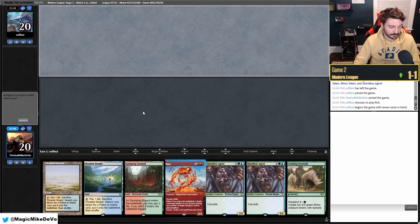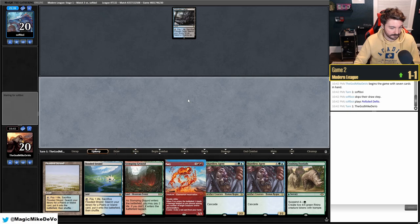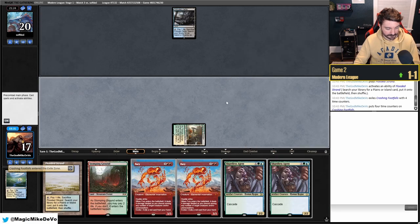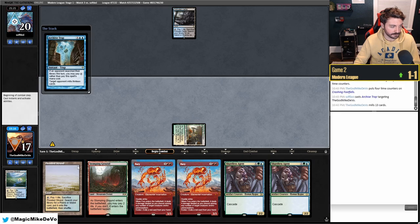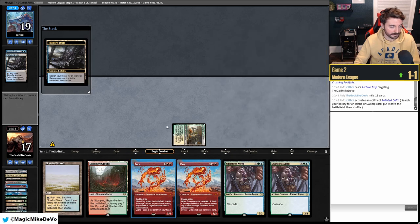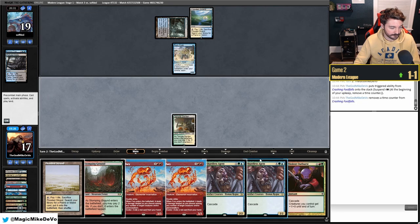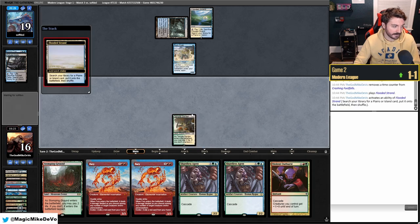Game two hand is pretty awesome — no Endurance but it has turn one Footfalls with lots of pressure. We keep. Fury in the opener is sweet. We get Temple Garden, suspend Footfalls, find another suspend in case they mill and Surgical. They hit one Footfalls, some of our cascaders. They play a Watery Grave, then a Crab with a fetch land — they must have just drawn it.